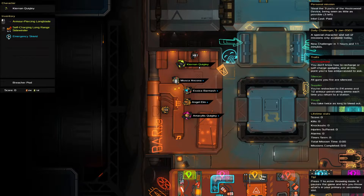Hello and welcome to the Heat Signature Daily Challenge. It is the 5th of January and today we are stealing three parts of the Hookswood device while being seen as little as possible. We are Technophobe. Their guns are silent, supplies are tough. We've got an armor-piercing long blade and a single sidewinder.